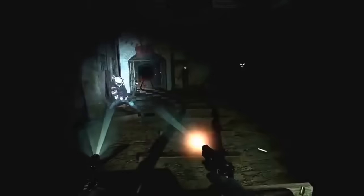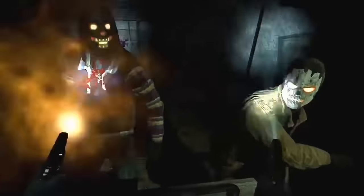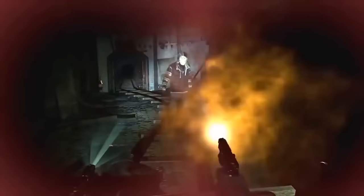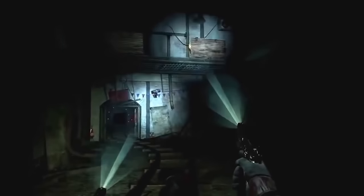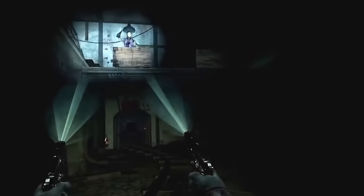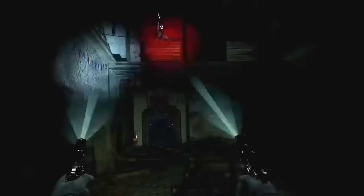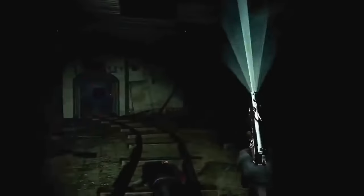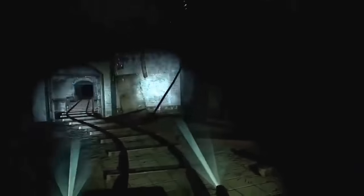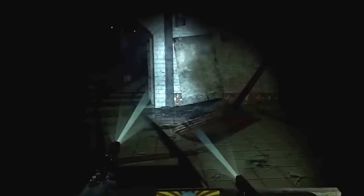We're going to start off with Until Dawn: Rush of Blood. This is an on-rails shooter, it's a horror game so it's got a lot of jump scares and creepy things. You can use the motion controllers or the DualShock, though I'm not exactly sure how the DualShock works since your character has two hands. I never played the old Until Dawn games, but this game looks like it's going to be fun and it's coming out at an accessible, low price, which makes sense since it doesn't look like a big game.